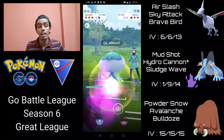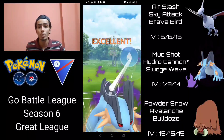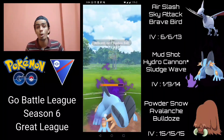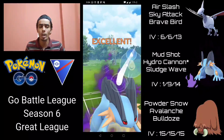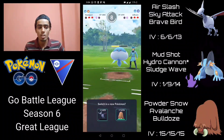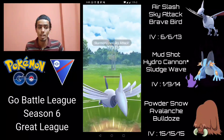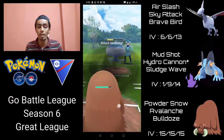Mud Shot down, and they come in with Jellicent. This is not a great matchup because Jellicent walls Swampert — both Hydro Cannon and Sludge Wave are resisted due to the Water-Ghost typing. I go for Hydro Cannon for energy efficiency, hoping they go for Bubble Beam shield bait, but they go for Shadow Ball. I use another Hydro Cannon — still does decent damage — but they shield it. Jellicent farms us down, so I bring in Skarmory to throw a Sky Attack. I then switch into Piloswine hoping to get to a Bulldoze before their next charge move.